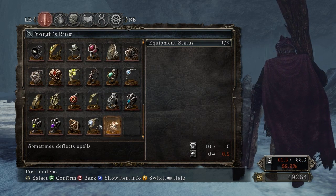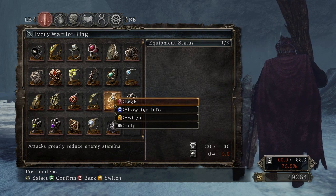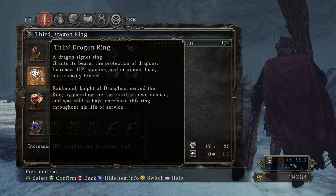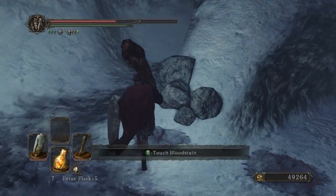Let's look at what Ivory Warrior is and where it is. Ivory Warrior: attacks greatly reduce enemy stamina. I don't think enemy stamina ever really came into play in PvE, so whatever. I'm gonna use that. That's probably a PvP item mostly.